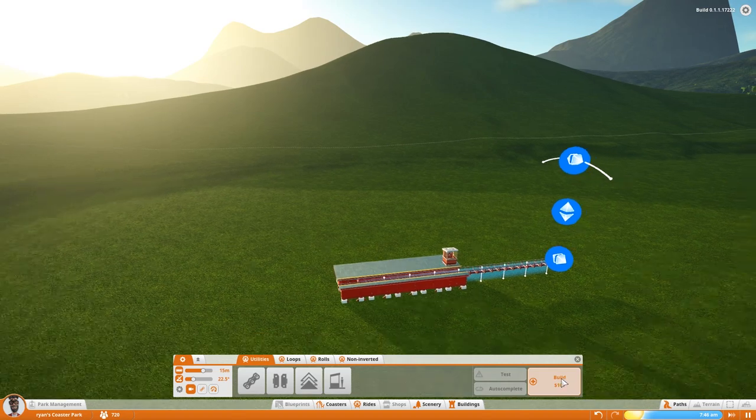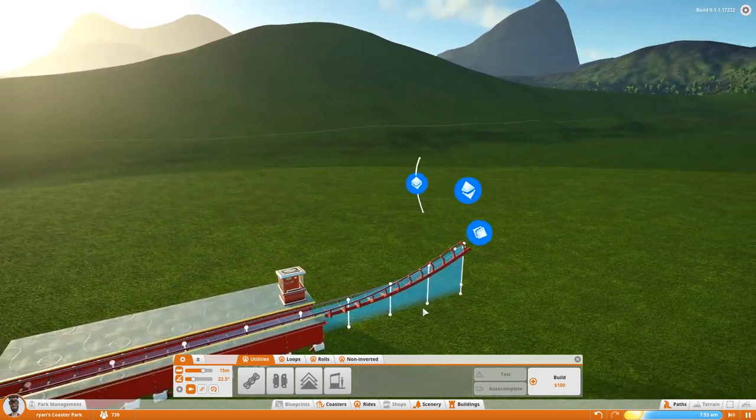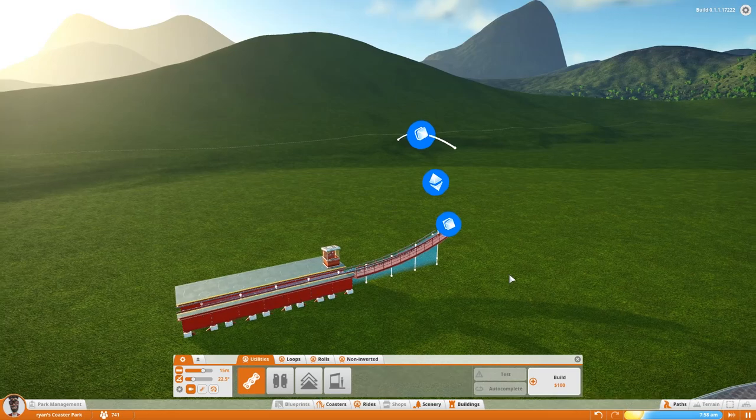Now if we want to start to manipulate the track, this is how we do it — super duper simple. We can kind of twirl it and rotate it. I want to make sure that's straight when we actually start doing this, because we can't actually make a chain lift be crooked like that. Anyway, here we go.